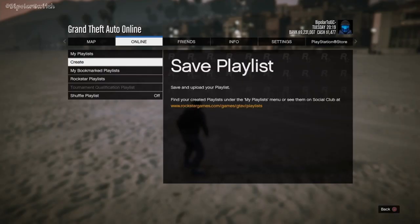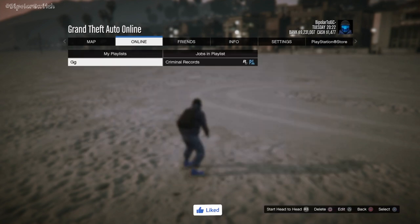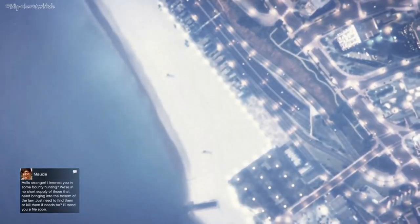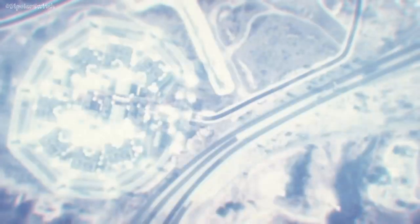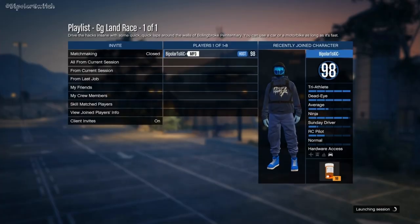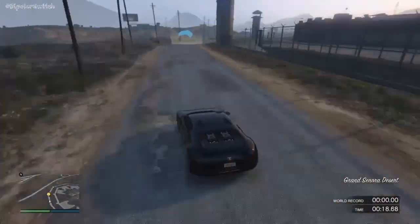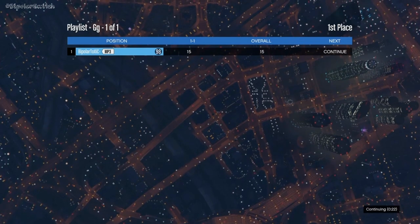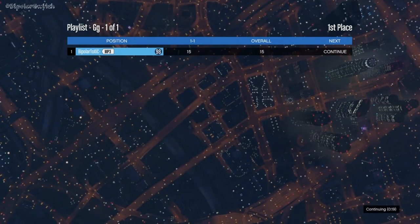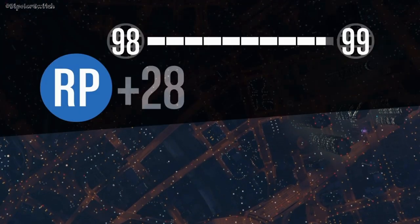Now all you have to do is go over to My Playlist and fire it up. You'll need about three people to do this glitch to get the pink and green ones, but if you only have one person you can get the purple and orange helmet. These jobs are highly populated right now, so you'll have no issues. Once you start this playlist, just drive through here and complete the playlist as normal. You'll need to access it from the home menu in just a little bit.